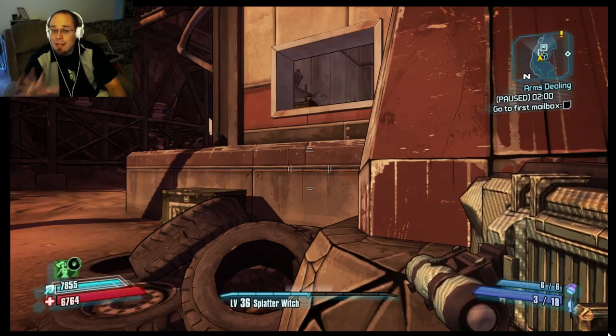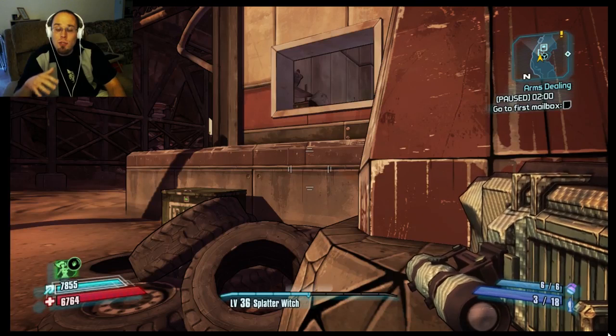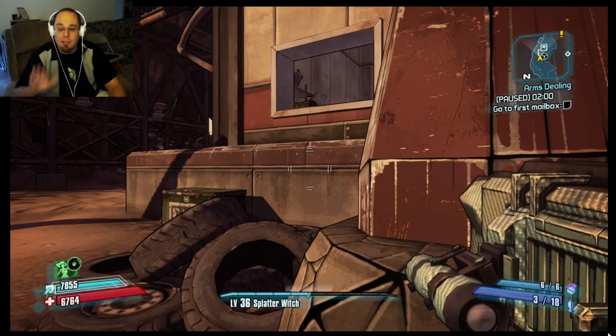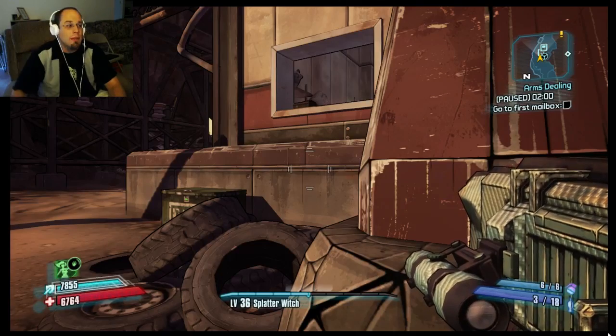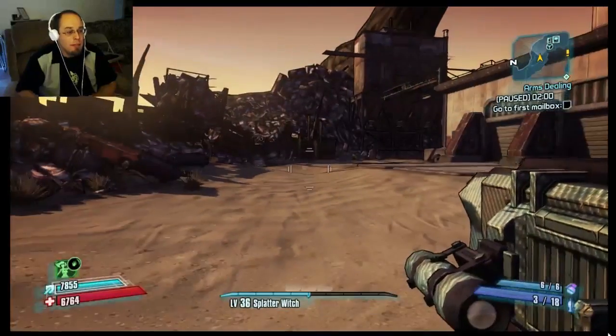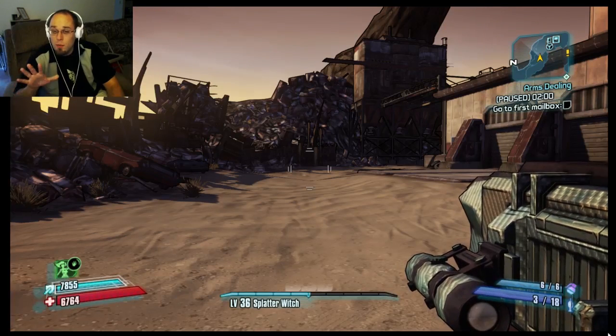The next thing I want to talk to you about is texture filtering. There's a setting called anisotropic filtering that you'll see in a lot of games. Anisotropic filtering is a texture filtering setting that helps textures look sharper, particularly when they're not seen head-on but rather at an angle — like the ground or ceiling, or when rocks curve and change shape. Without anisotropic filtering on, the sand gets much blurrier much sooner. So again, this is it without anisotropic filtering.